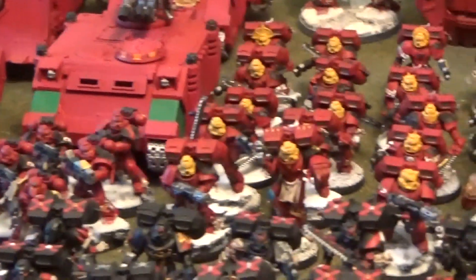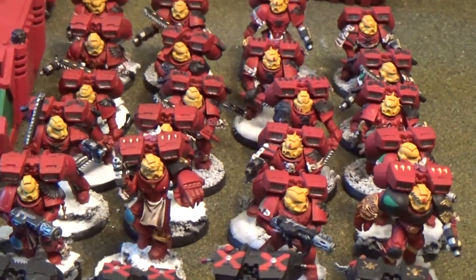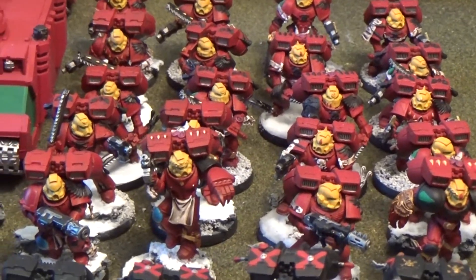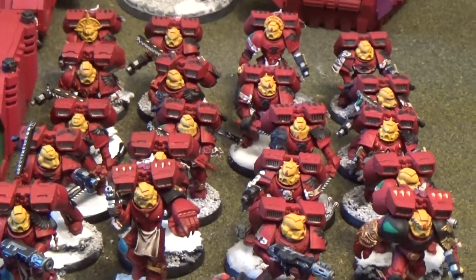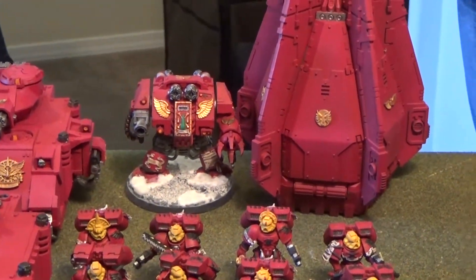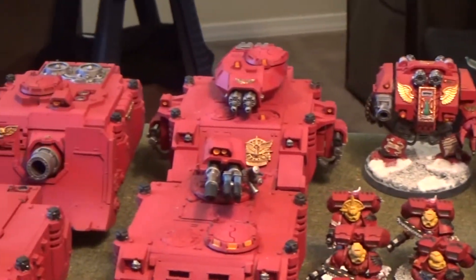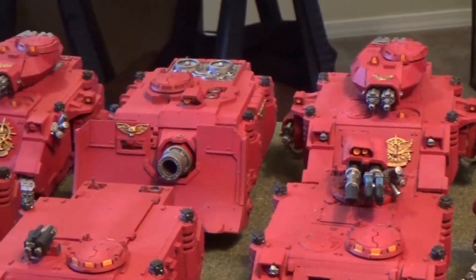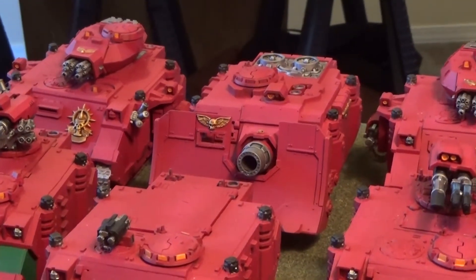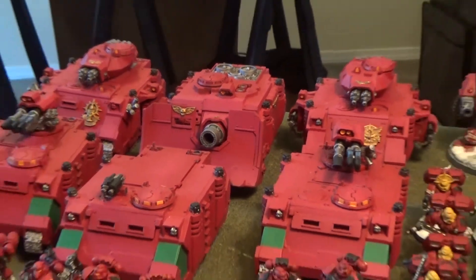For fast attack, two identical assault squads with two meltaguns and a veteran sergeant with a power fist. There's also a Furioso Dreadnought in a drop pod with a deathwind launcher, magna-grapple, heavy flamer, and frag cannon. For heavy support, two identical Baal Predators with heavy bolter sponsons and a fast Vindicator with a siege shield. That's Blood Angels at 2,000 points.